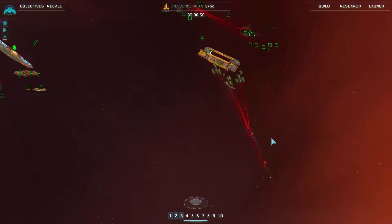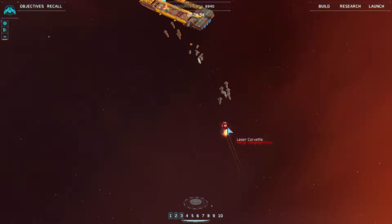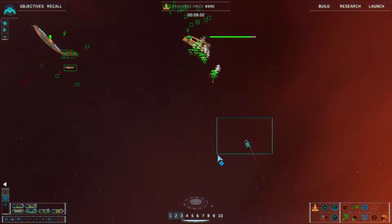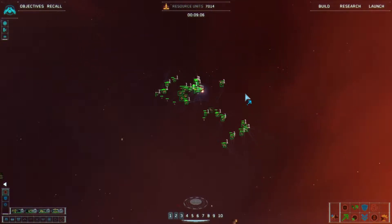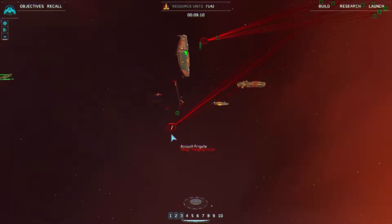Group two reports enemy contact, group one reporting target. Those flak frigates tear through anything like this - and you're gone. Group two under attack. Group two has defeated the enemy. Bearing to target - group one has done that. Over here, resource collector awaiting instructions.